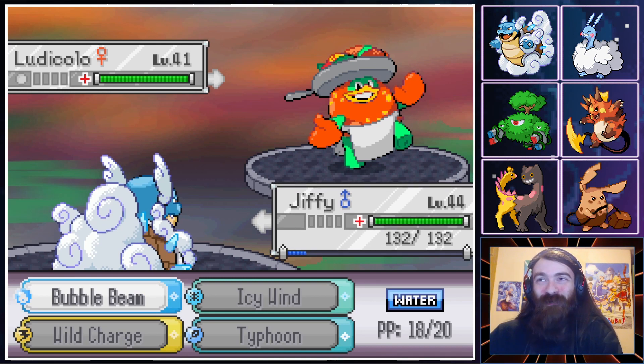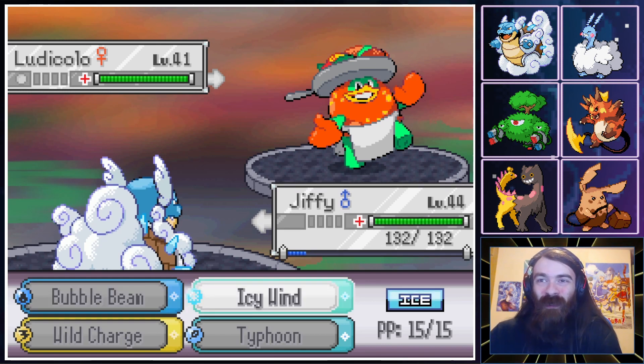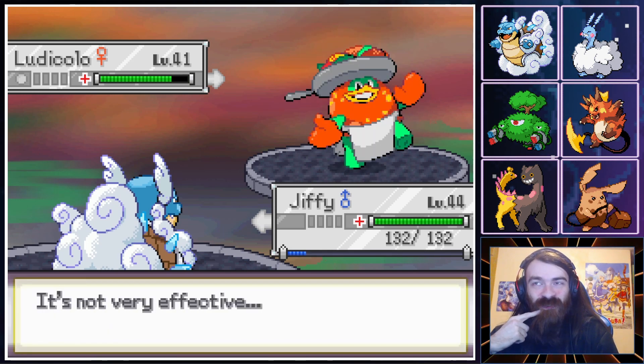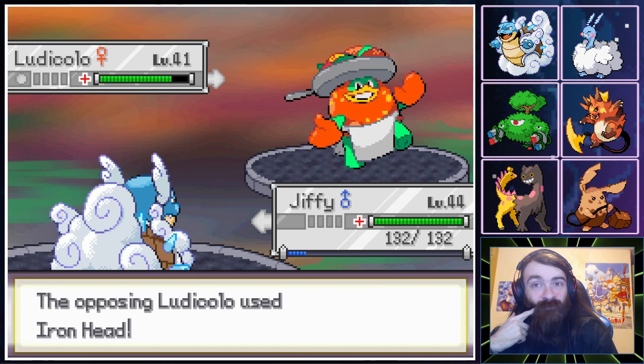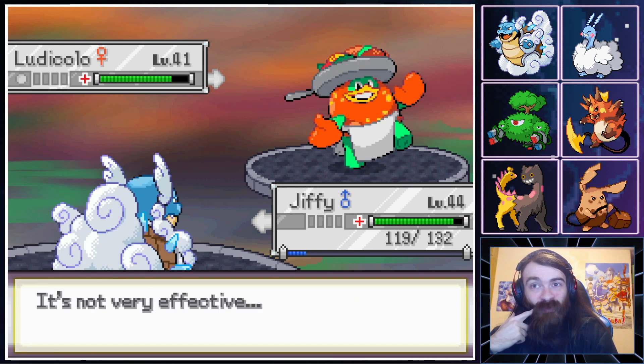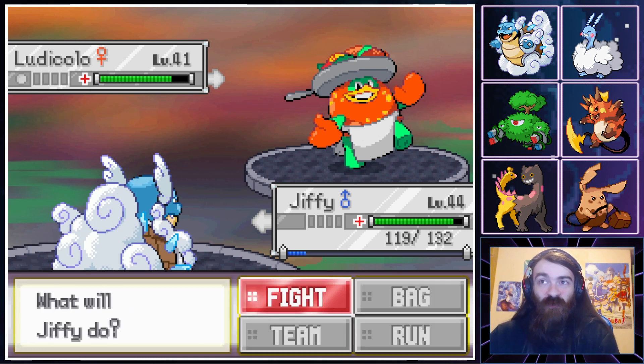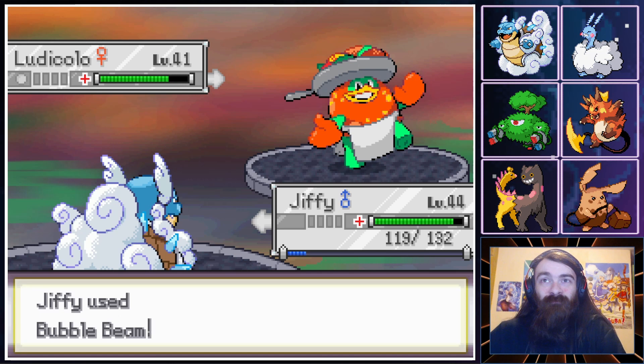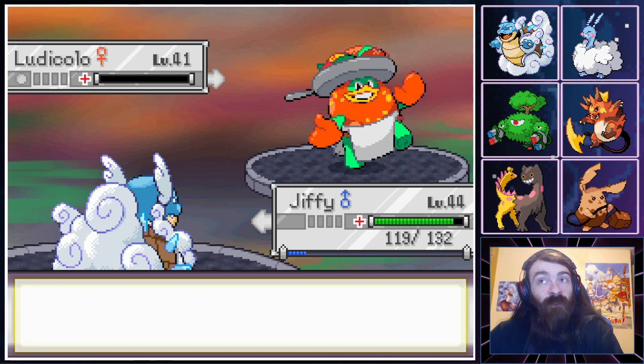As for Ludicolo, I feel like it's type-changed, but I'm going to Typhoon anyway. That is resisted, but it does drop the accuracy. Iron Head in return. Bubble Beam is our strongest move — it's a water-type move in the rain, there's no reason not to use it. Super Effective. Goodbye, Ludicolo.